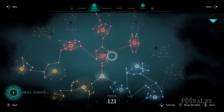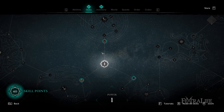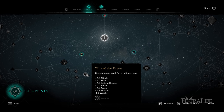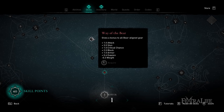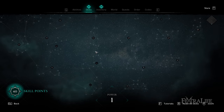The first thing to note is that there are three different colors of skills going in three different directions from the very middle of the skill tree. These are red, blue, and yellow, and these correspond to bear, wolf, and raven. For all intents and purposes these can be called a melee skill tree, an assassin skill tree, and a ranged skill tree.